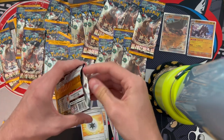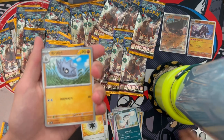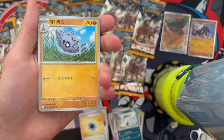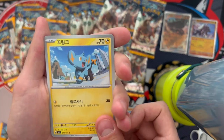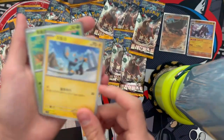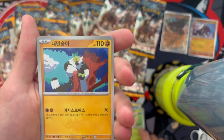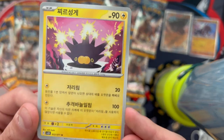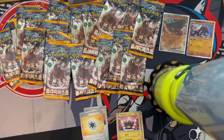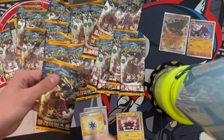I honestly prefer energy cards over some regular trainer cards, especially gold ones. I'd always rather have a gold energy than a gold trainer unless it's something like Rotom Dex. Next pack: Pupitar, Shinx, Hoppip with that cute hand-drawn armor, Passimian again, and a regular uncommon Chingling.